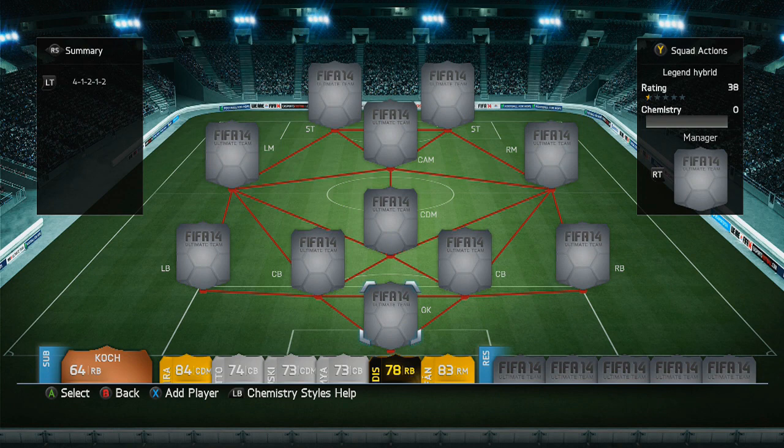What is going on guys and girls, my name is Wrangulf and today we've got a very special squad builder — it is a triple legends squad builder. As you can see we're going for the good old 4-1-2-1-2.